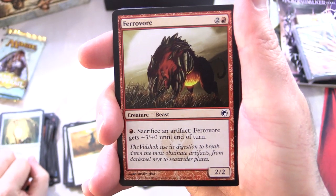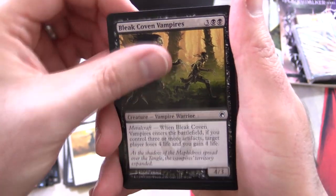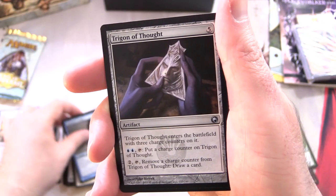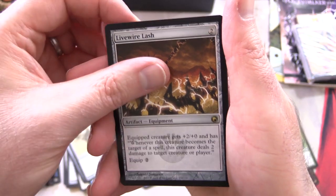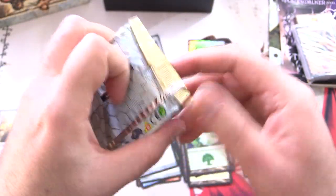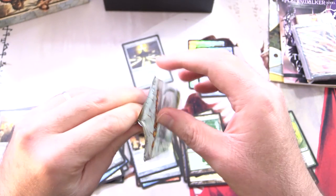We have Ferrovore, Silver Myr, Perilous Myr, Bleak Coven Vampires, Steady Progress, Nihil Spellbomb, Dross Hopper, Melt Terrain, Echo Circlet, Dark Slick Shores for the uncommons, Trigon of Thought, Palladium Myr — continuing the Myrs — and Livewire Lash is the rare. I don't think I've ever seen that card. A Forest, Poison Counter, and a foil Culling Dais — nice! One more pack to go, then we'll take a look at the other goodies. I really enjoy going through these old bundles and fat packs, which were way before I started playing Magic — that was actually 2017, with Amonkhet.